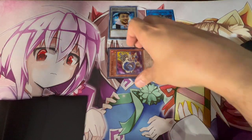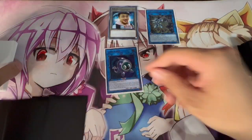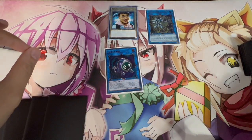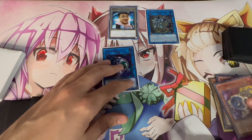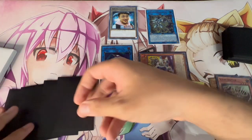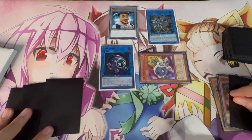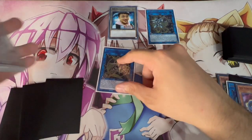Next, you link off the Jet Synchron — it's a level one — to summon your Link Kuriboh. Then you activate Jet Synchron's graveyard effect, pitching a card from your hand to special summon itself. This is why the other four cards don't matter — you can pitch anything. Then use Jet Synchron and Link Kuriboh to go into your Artifact Dagda.